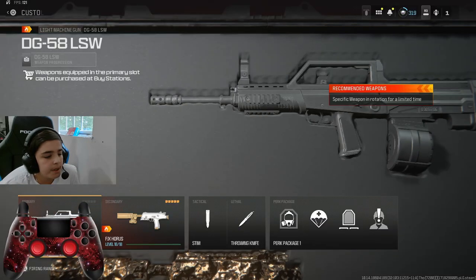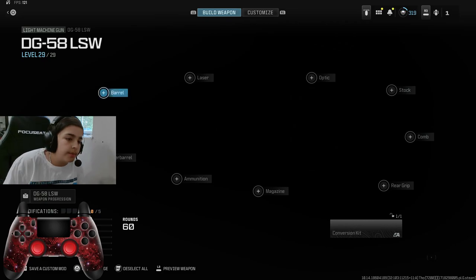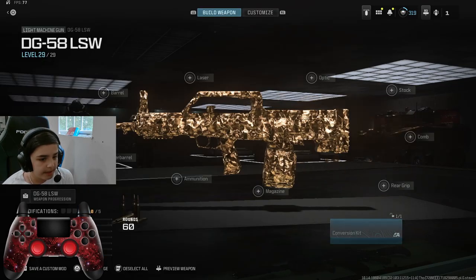Let's get right into the video. For our first gun, we're going to be taking the DG-58 LSW and trying to turn it as bad as we can. I cannot use the conversion kit, because the conversion kit is not meta.